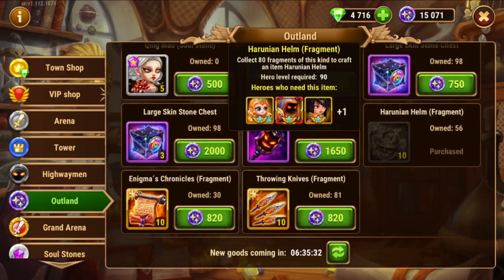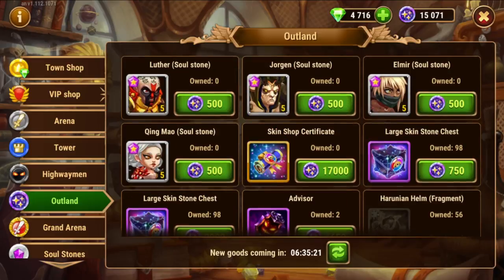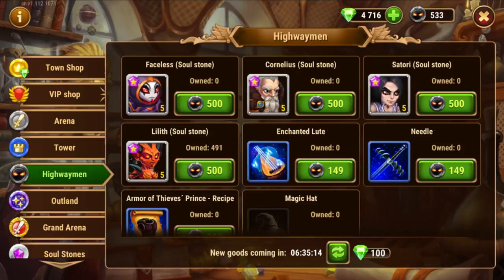Yesterday I got some coins because I want to get this item done so I can upgrade my heroes, so I started spending a little bit here. But I don't do that often — I try to save for skin stone chests and skin certificates. Contrary to the other shops where I get items, for Outland it depends.